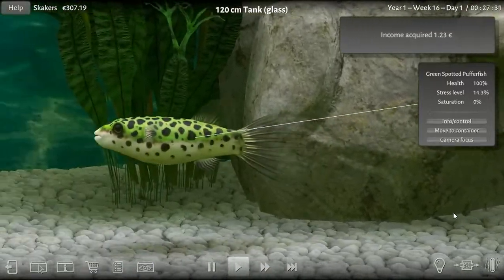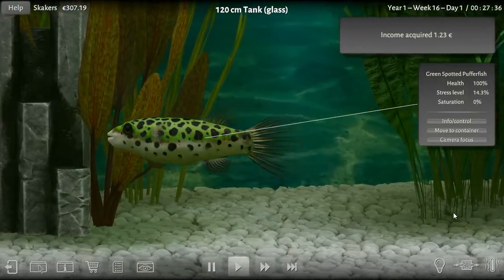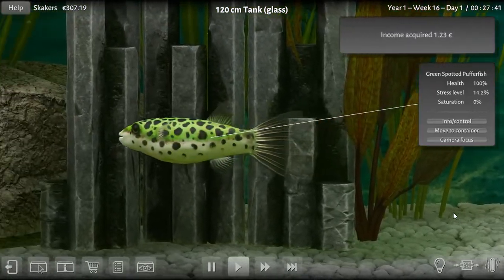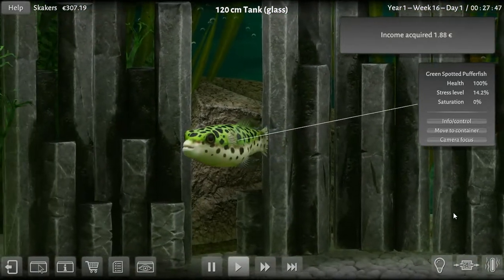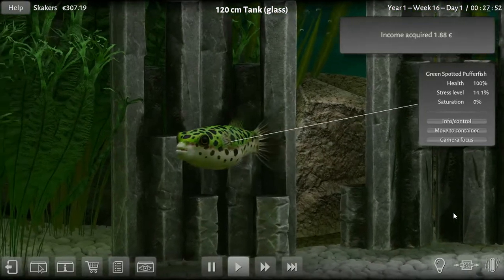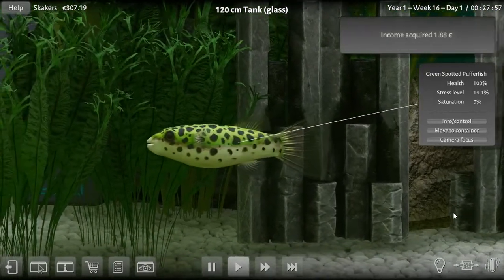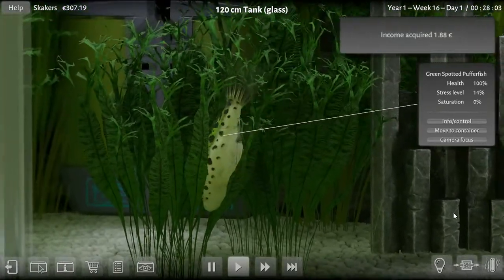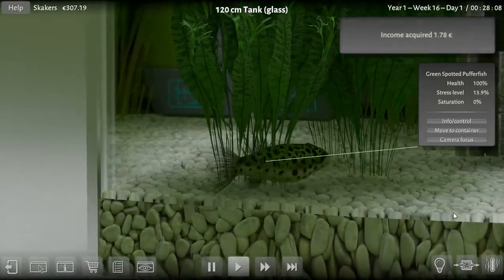Hello and welcome back to Biotope Aquarium Simulator. We are at the puffer fish tank watching our little female green spotted puffer fish swim around — you can see her at the top right-hand corner. I'm selling all of the neons and the serpae tetra fry; I think we had 77 fish, and it brought me $133.34, so we did good last week.